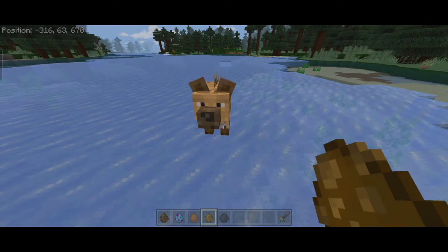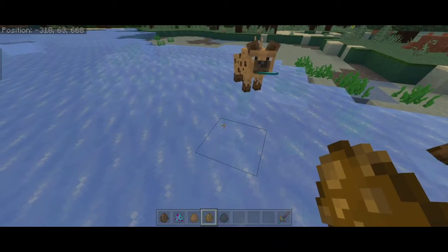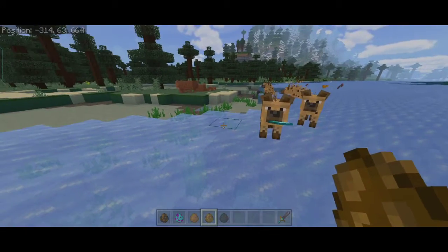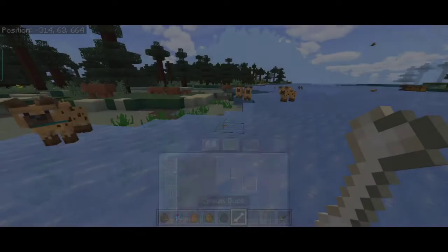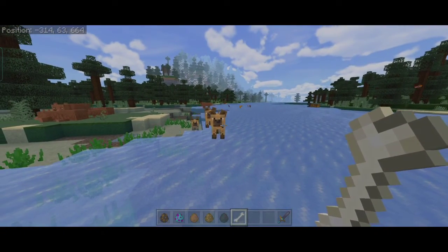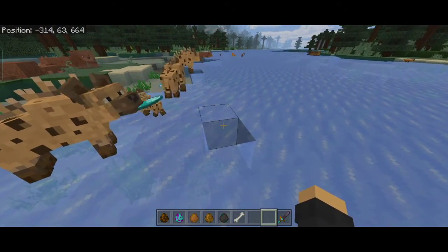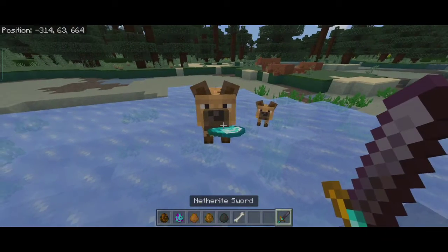The hyena also has a model redesign and retexture. The diamond drop is not an official feature — it's just a placeholder while I work on a proper loot table. You can breed hyenas with bones, but don't go near them without caution because they are pretty dangerous. The sounds got updated too — the last one didn't laugh much, but now they're laughing too much, so I'm probably going to tone that down.